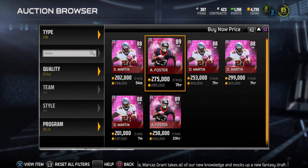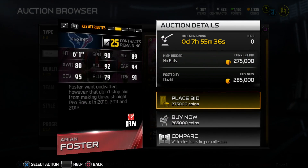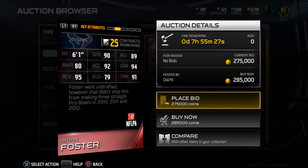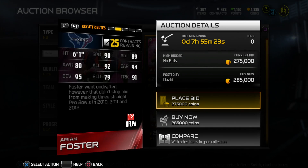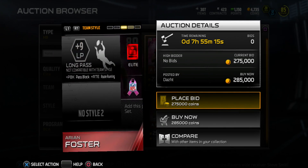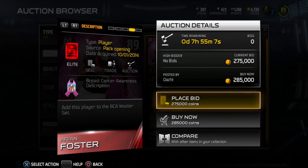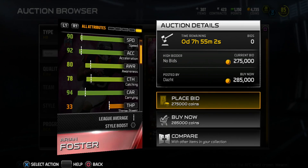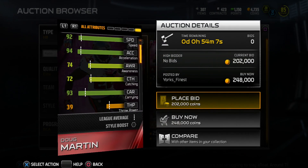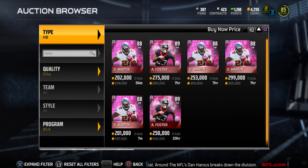Moving on to another halfback - Arian Foster going for around 280k. As with all these cards, they will drop over time. His stats: 90 speed, 89 agility, 80 awareness, 92 acceleration, 94 carrying, 95 ball carrier vision, 79 elusiveness, and 91 trucking. Arian Foster is more of that power back. He gives plus nine to the long pass. There's also a really nice breast cancer awareness description on the card. His catching is 78 coming out of the backfield, while Doug Martin's is 72 - both above average but nothing eye-popping.